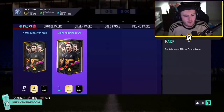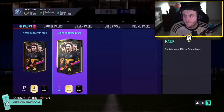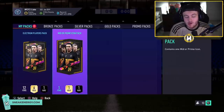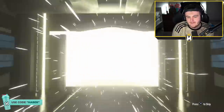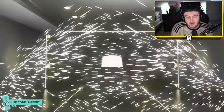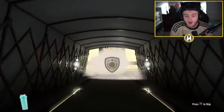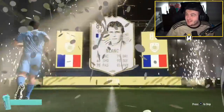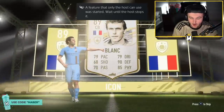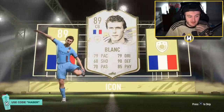We've got Jake's mid or prime icon pack now. For the team, a prime Gullit or prime George Best would be pretty saucy. Prime R9 would be pretty saucy as well. Let's see what we're getting. It's French, a mid, center back. Belonged called prime — oh, it's mid Blanc! I tell you what, that's class. That's actually class to be fair. I have no idea what this card is worth but it's a fantastic center back.